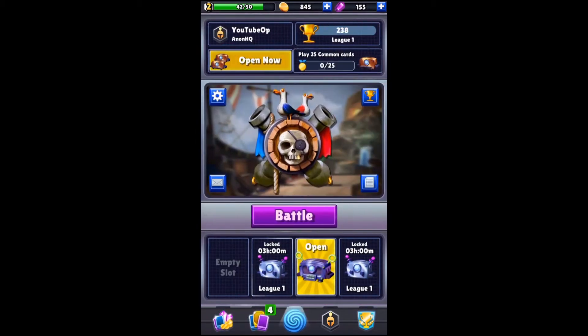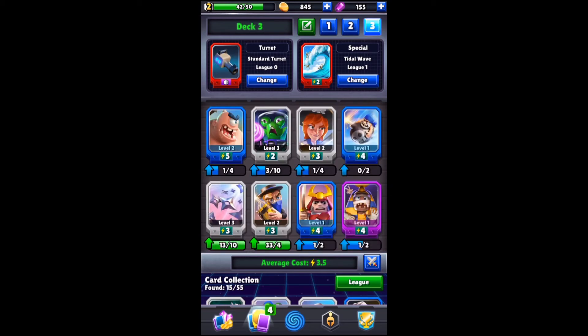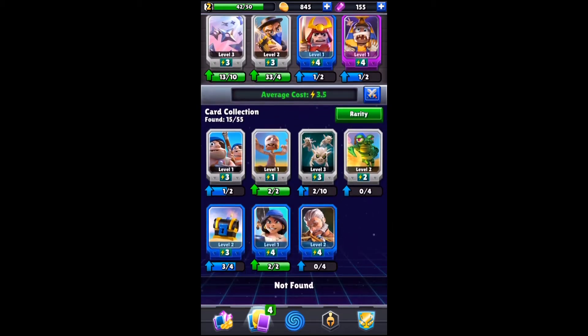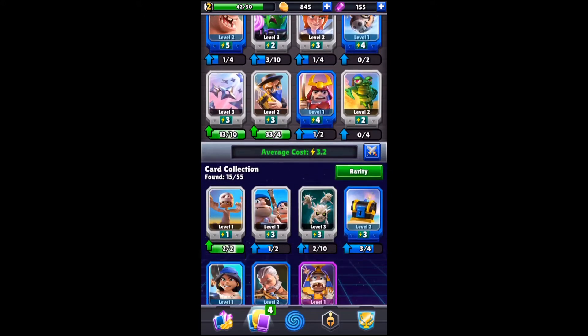My daily quest is to play 25 common cards. What you do is pick one of the decks, say deck 3. I have some rares and an epic here. Scroll down a little and you'll see the card collection button — you can sort it by league, cost, or rarity. If you press rarity, it sorts it out. Here are all my commons.